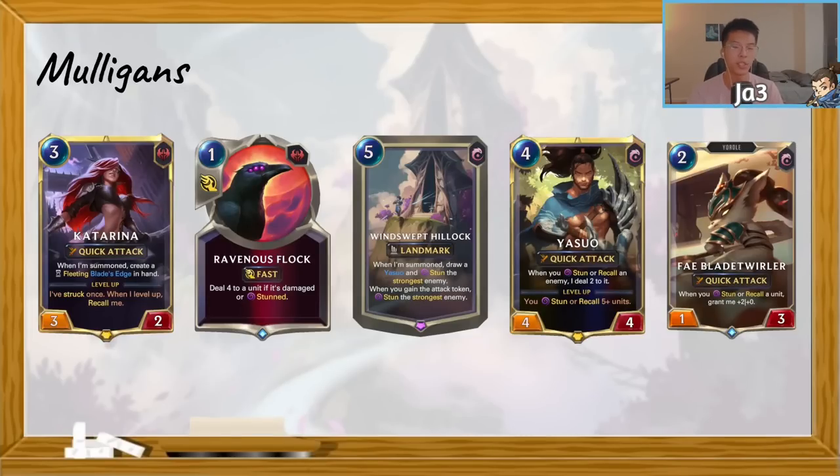Almost every card in your deck synergizes with Flock — you can draw Katarina, a Sentry, Thorn of the Rose, Concussive Palm. Almost every card synergizes with Flock so you don't have to worry about bricking with it. Windswept Hillock is phenomenal, especially when your opponent has the attack token on turn five. It serves as an absolute wall against development, instantly stunning the strongest unit. If you hold up five mana into your opponent's turns while they slow-roll development, it becomes very difficult for them to meaningfully get through.